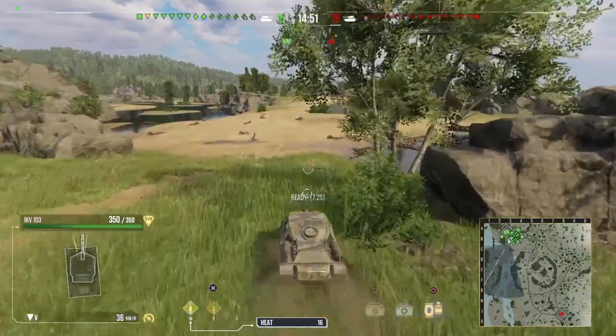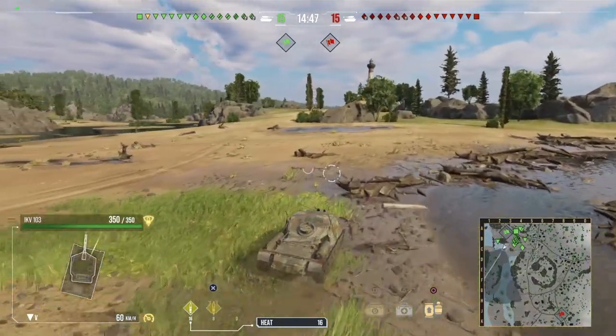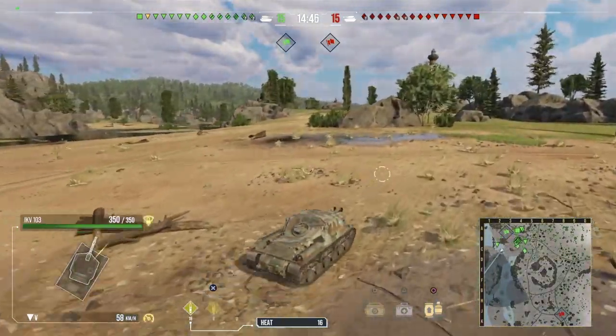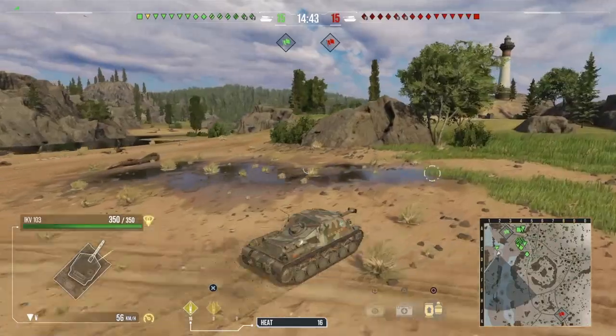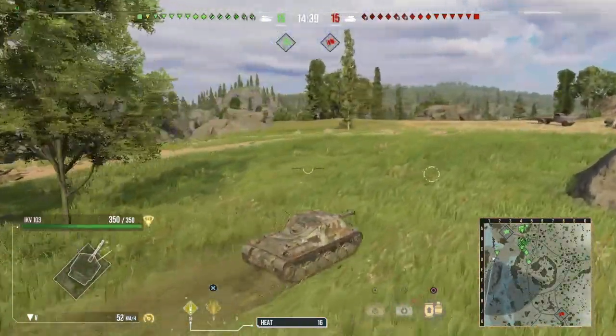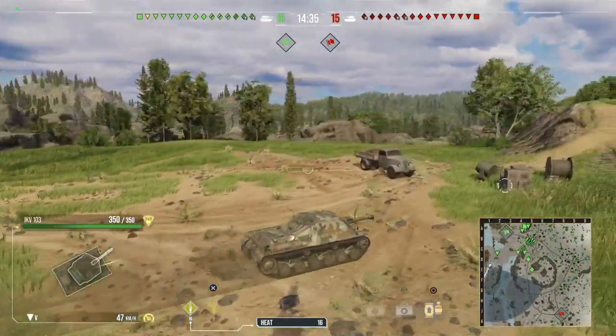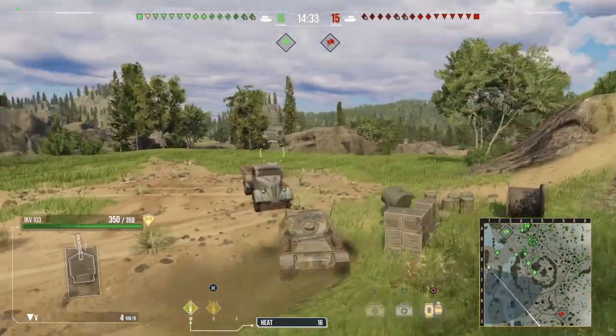I'm not going to go to the hill because I'm in a bottom-tier tank destroyer with no hit points and no armour. Now, this vehicle — why do I hate it? It's reasonably mobile, it has a very punchy gun with like 300 alpha, and it's got insane camo and gun depression. So, with the lack of armour, lack of hit points, and insane camo, this tank's made for sniping.